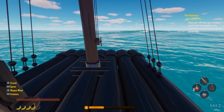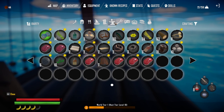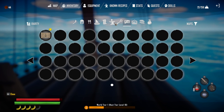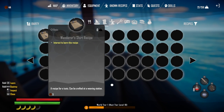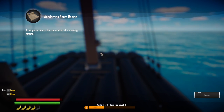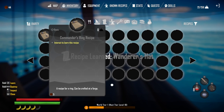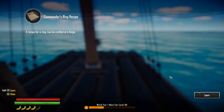Now I need to figure out where to go. Looking in inventory under recipes — we've got the Wanderer's Shirt recipe, let's go ahead and learn that, the Wanderer's Boots recipe, Wanderer's Hat recipe and Commander's Ring recipe.